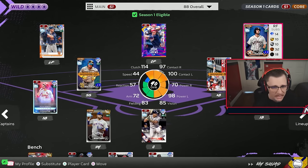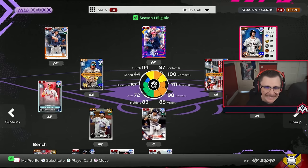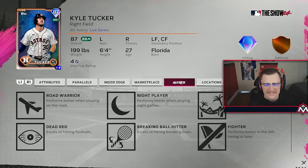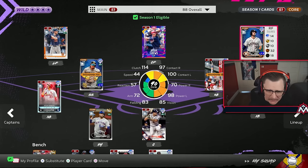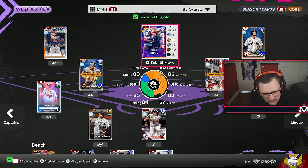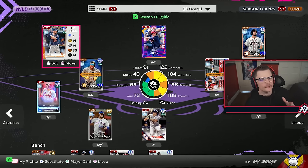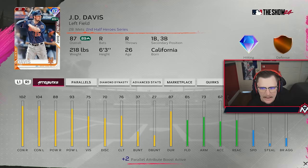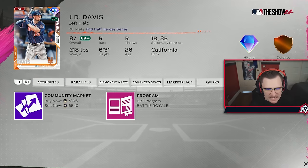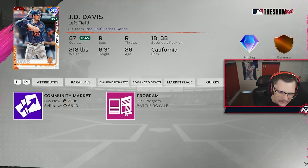Kyle Tucker on inside edge gets the 20 contact boost for lefties. He's got a sweet stroke and quirks - he's going to be hitting for us. In center field, not on the boost, but you want someone to cover ground, and for free Dylan Cruz in left field - I absolutely tore the cover off the ball. He's good, I promise.